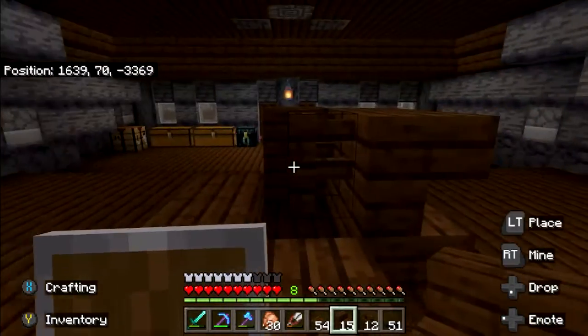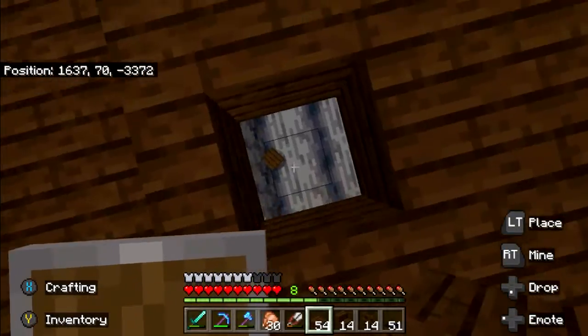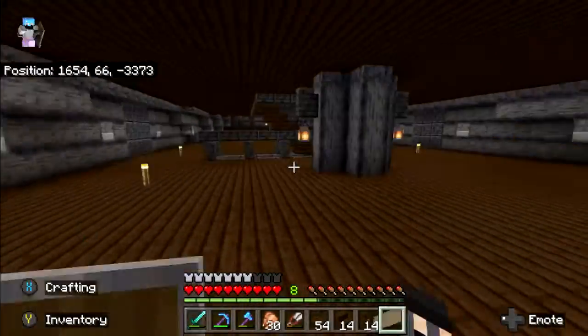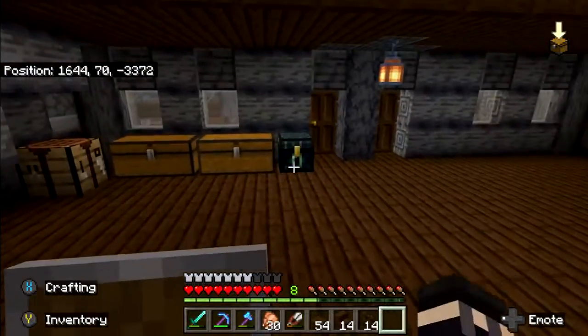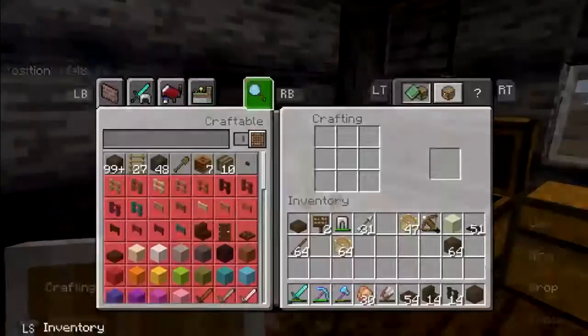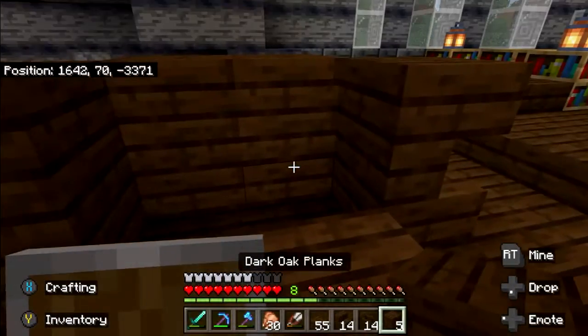Right here I'm making the table that you see in the movie. When Barbossa captures Elizabeth, they have dinner and they have an oval-ish table. Now, you can't really make small circles in Minecraft, so I just went with a square one. I think it turned out pretty good, all things considered.